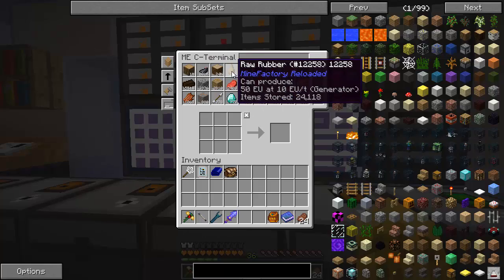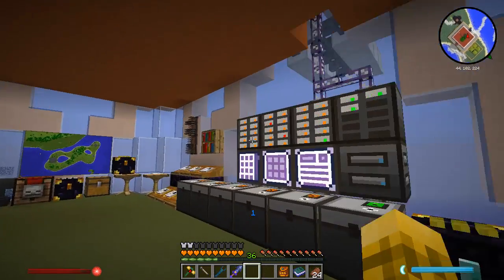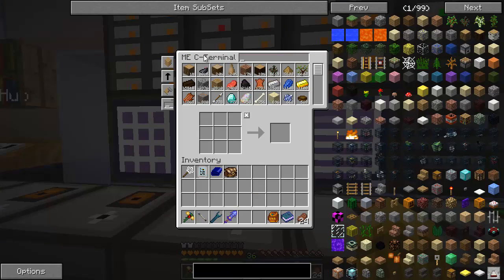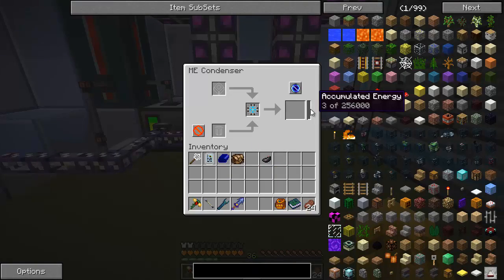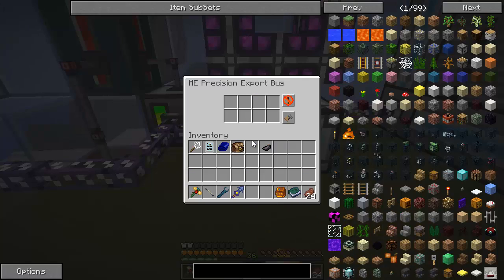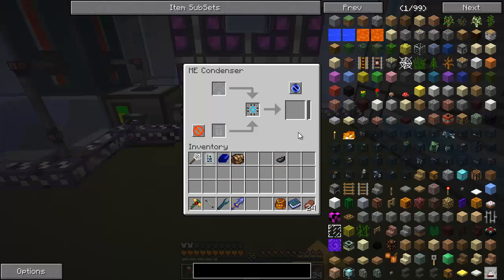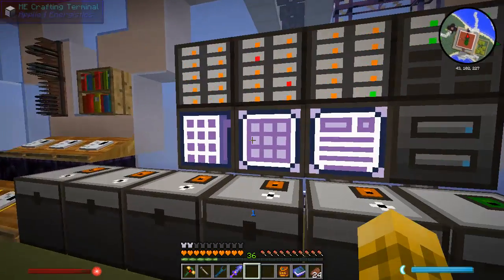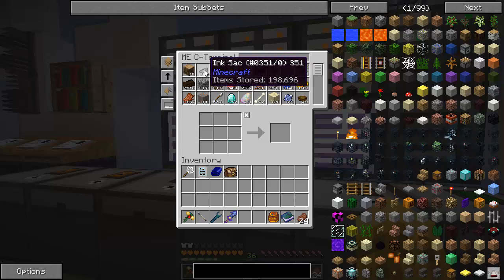I want to make sure raw rubber works — it did. It's just one per item, so it's not like some items are worth more. I could even throw ink in there — I've got way more ink than I know what to do with. We're at 201,000, so let's do ink. There goes all our ink — boom. I don't have any use for that much ink, so I'm pretty much going to get an entire singularity off one ink sack, which is awesome.